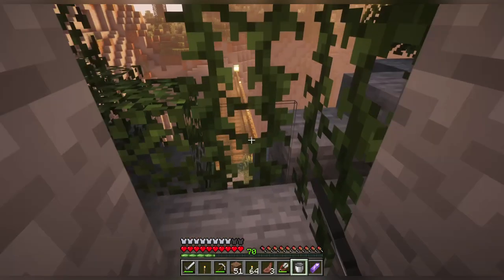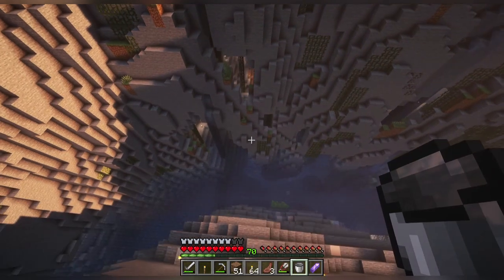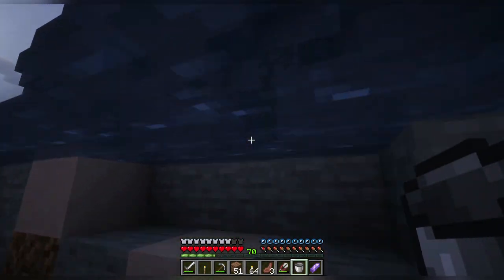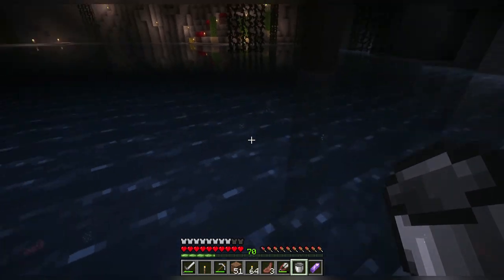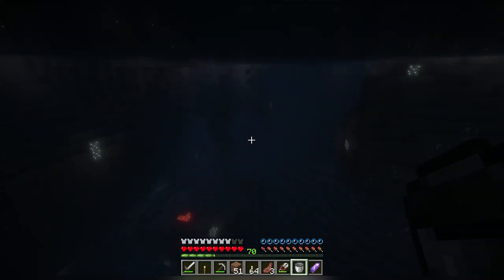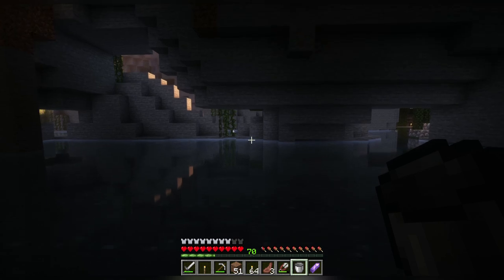I think the next farm I should build should be a cow crusher, because I just remembered — I spent a lot of food trying to get that endermite. All I have left is some cooked mutton and pork chop, which you can get by smelting pork chops. It gives you the same saturation effect but only for less. So getting some steak is the way to go — I just need to make a cow crusher and then we should be fine.